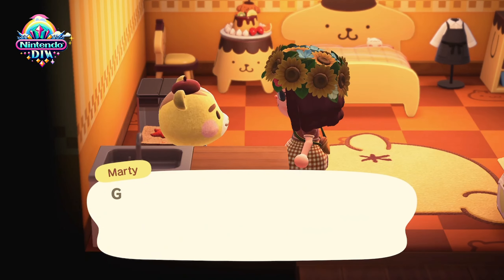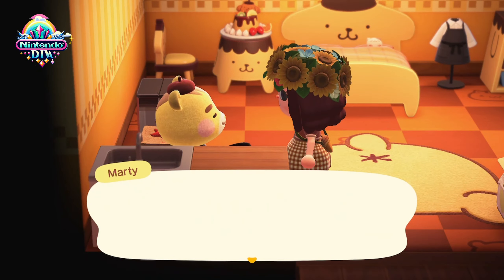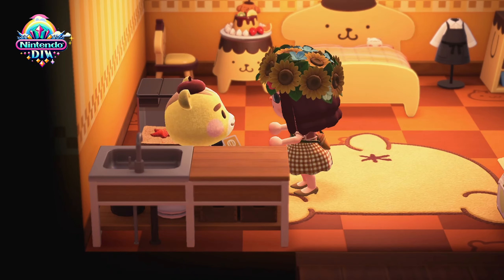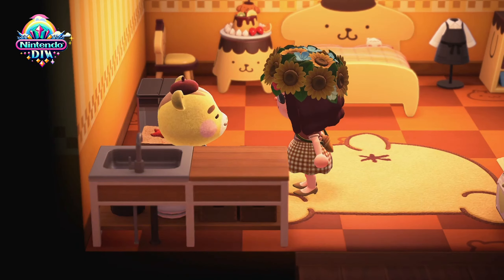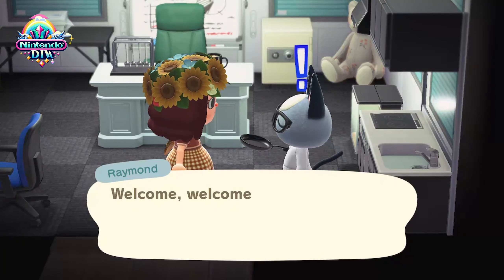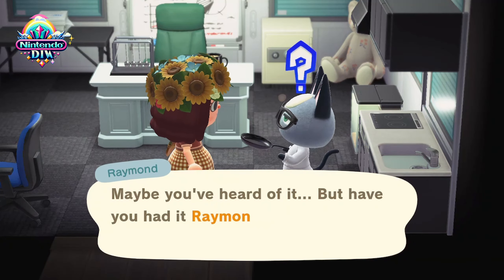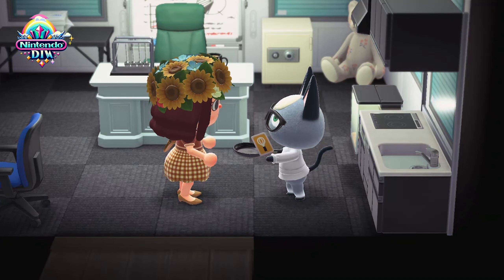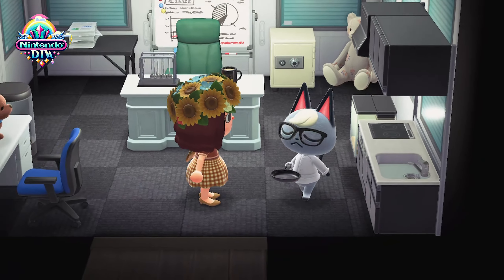In the enchanting autumn season, you can discover exclusive DIY recipes for acorn and pine cone crafts by visiting your villagers while they're busy crafting in their homes. Simply pop in and see if they're working at their crafting bench — they might just share one of these special seasonal recipes with you. Additionally, keep an eye on the sky for balloon presents floating by. These balloons have a chance to drop acorn or pine cone DIY recipes as well, so make sure to have your slingshot handy.